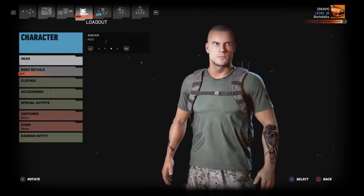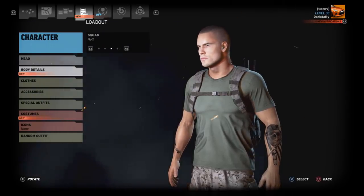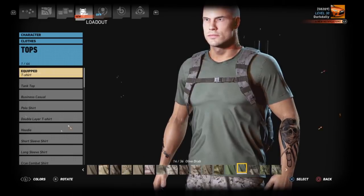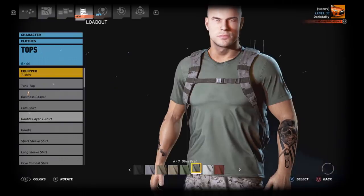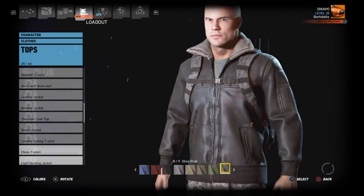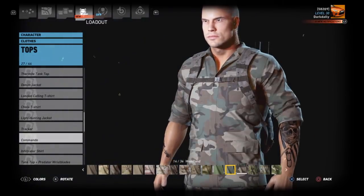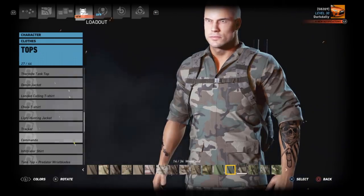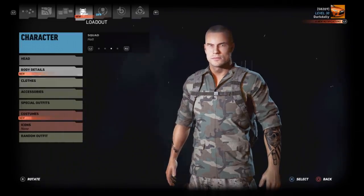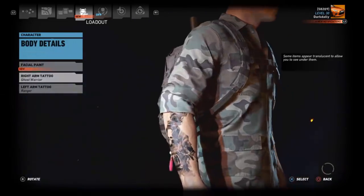Head — clean shaven, squared away hair is definitely the way to go. Body details will be covered up so that doesn't matter. I haven't rehearsed this — I'm thinking on the fly. For tops it's going to have to be Commando in woodland. We're going to take off the tattoos because when I was in the Marines I didn't have tattoos at the time.